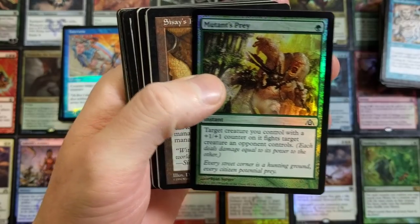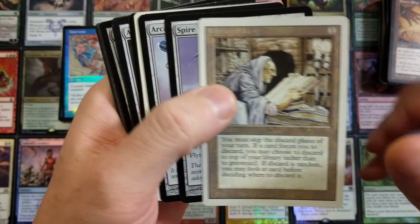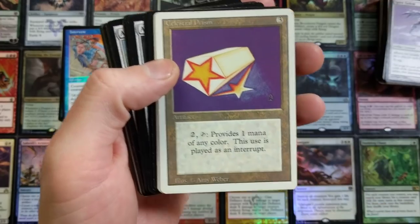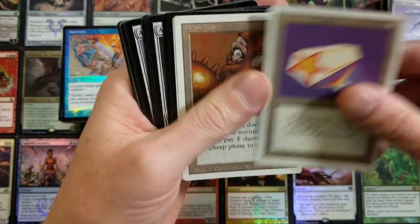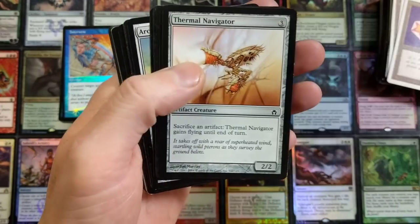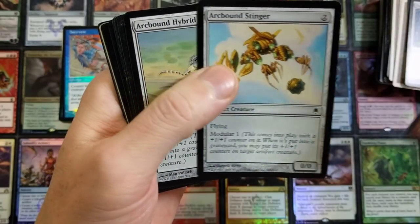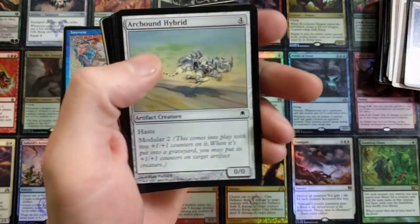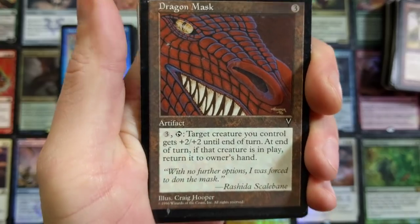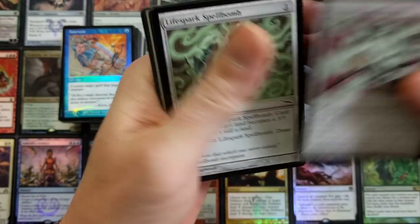And we got some foils here — Dark Banishing foil, Sightless Ghoul foil, holy crap! Mutant's Prey, Sisay's Ring. Library of Leng — this one I think goes back to Alpha. Spire of the Golem, Arcane Spyglass, the Celestial Prism — that goes back to Alpha as well. Brass Man, Living Wall — really cool. Darksteel Gargoyle, Arcbound Worker, the Slith, the Navigator, Tangle Golem — wow, really neat to see all these.